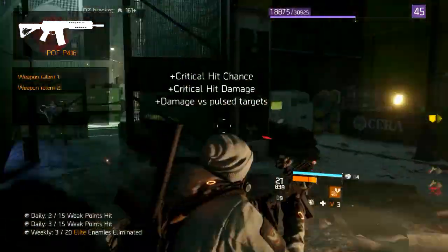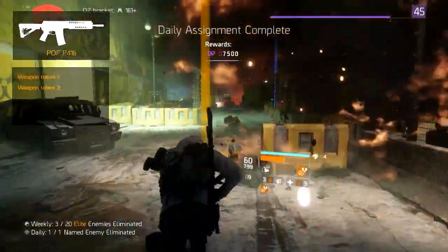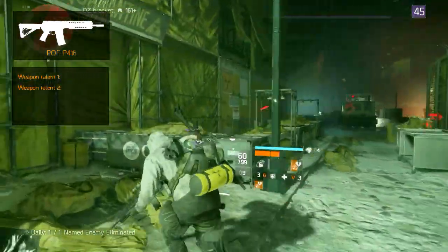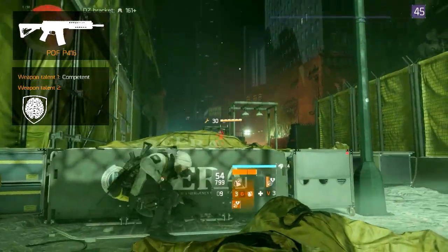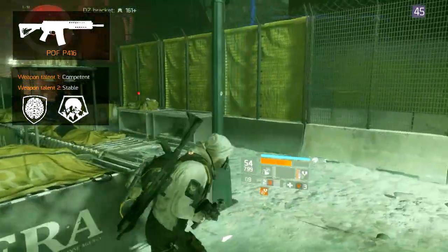The superior and high end weapon variants allow the weapon to have 1 or 2 weapon talents. Here are the ones we recommend for the P416: Competent increases weapon damage by a percentage for 10 seconds after using a skill, and Stable increases weapon stability by 20%.